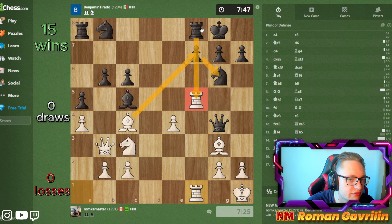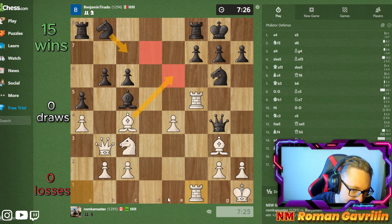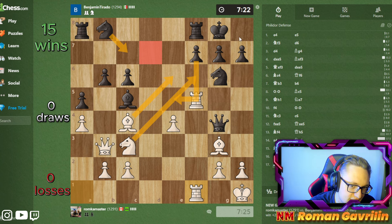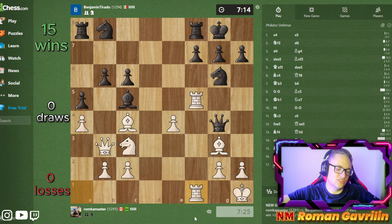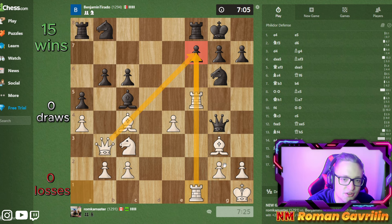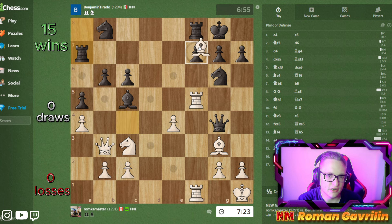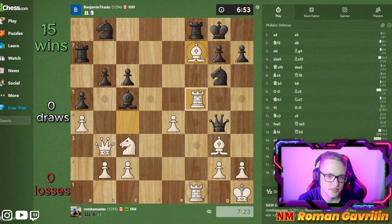Now I'm threatening bishop f7, bishop g6, and he will have to take because I'm threatening checkmate on f8. Or he can play Ng7, but again I can just play rook f7, bishop f7, bishop g6 and win the game quite easily. There are all sorts of threats. I can even play some weird move after Ng7 - bishop e6, f-takes, queen e6, king h8, rook f8, queen g4. Basically black can't do anything. Now I can play bishop f7, rook f7, king h8, bishop g6, threatening rook f8 checkmate.